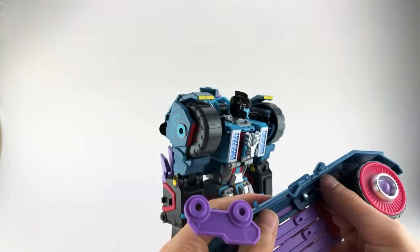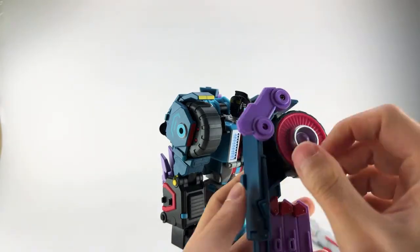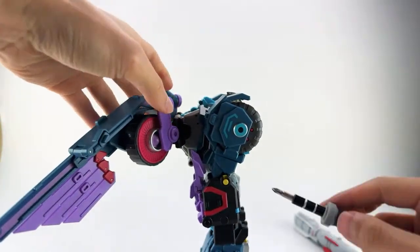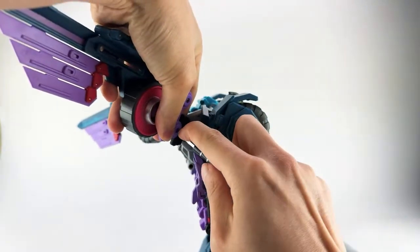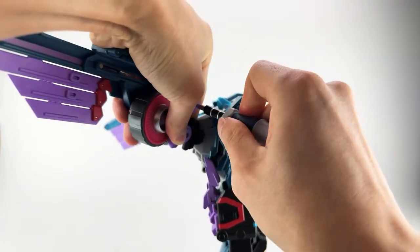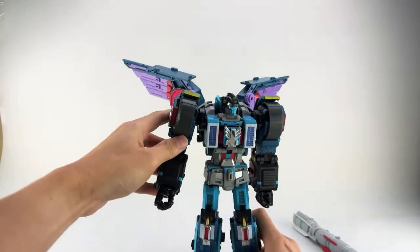Same thing on the other side — extend and untap, then rotate this around. This will clip in here as well as up here. Flip this all the way around and tab that in backwards. This one in particular gets really loose, so that's definitely a big annoyance with this figure. Screw that in, tighten this one up, and we should be good to be in robot mode. You can see he already has one power master in his chest.